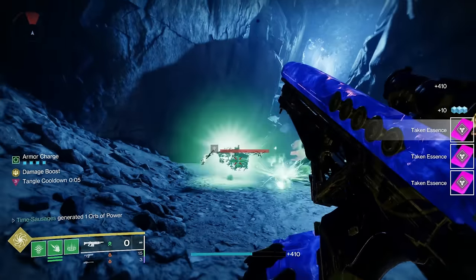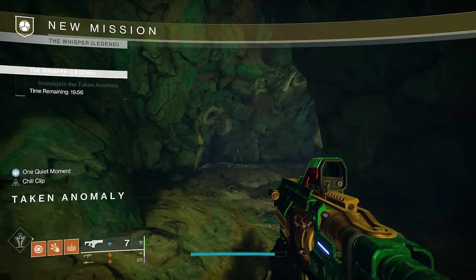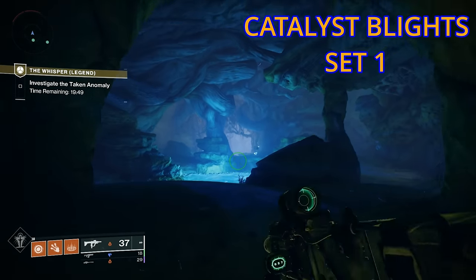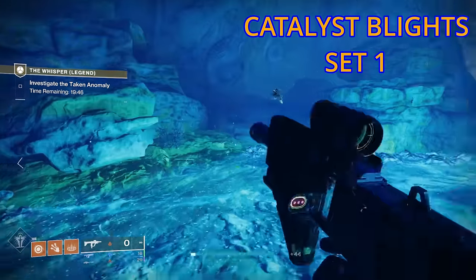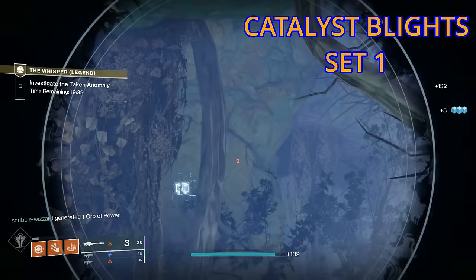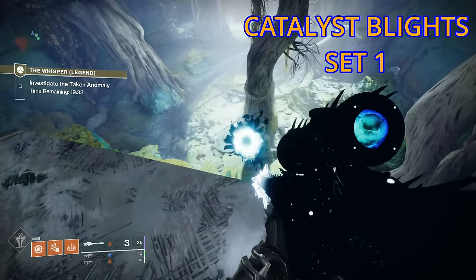The next step is to go into the Legend version of the Whisper mission in order to get the blights to complete the Catalyst. So here we are in the Legend mission. Notice the time is considerably shorter — only 20 minutes — so we need to leg it as we're going through these bits. Now as we get into this room, you'll probably notice there's a little cube over there. Shoot the cube and that will put a platform in here and we can see the blights appear.